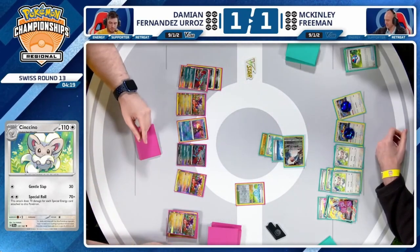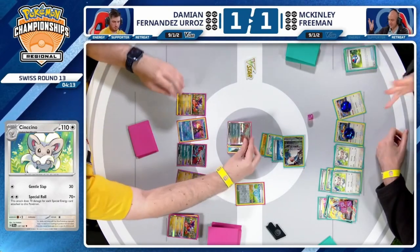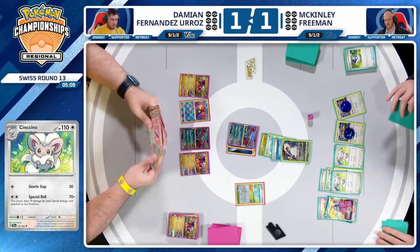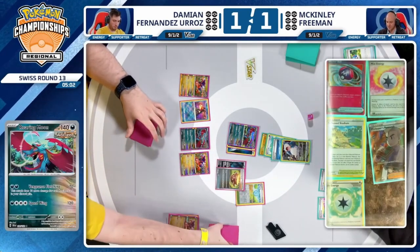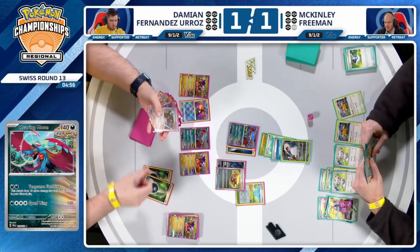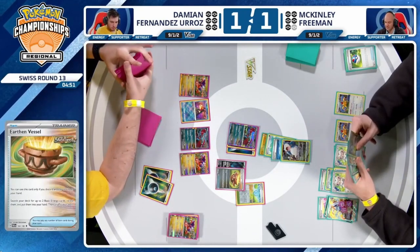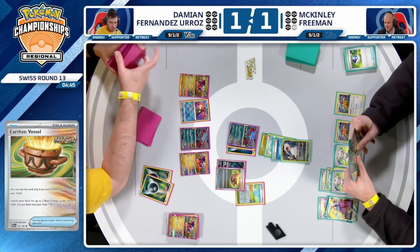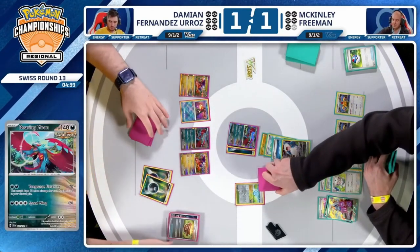I don't know if they got the minute or two back from the deliberation about the shuffling. I know that at least when I was playing, they'd say if it was under two minutes to find a resolution, they weren't going to add the time. Those minutes can be so critical — our timer just went up. Earthen Vessel going to discard a Fluttermane and find two Dark Energies for Damien. This is once more the insufficient randomization now weighing on Damien — wants to make sure that he does a good job, but it just eats up the clock. There's so much search and shuffle from Damien's cards: Pokégears, Earthen Vessel — you've got to shuffle in between each one of those.